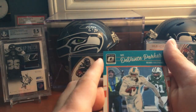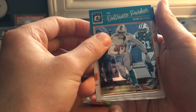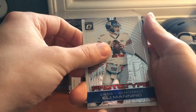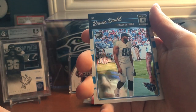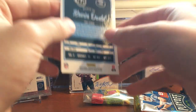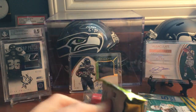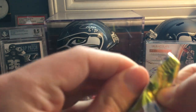Alright, from the Optic we got Davante Parker, Eli Manning, Eli Manning again but a prototype, and then a Kevin — actually some guy from the Titans. That's his name, Titans guy. Okay, next.